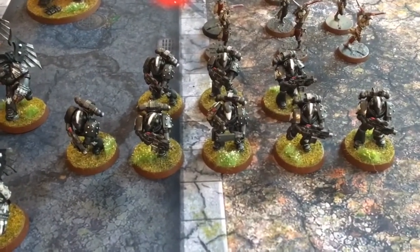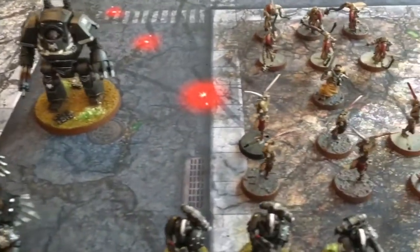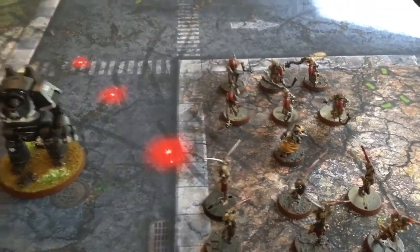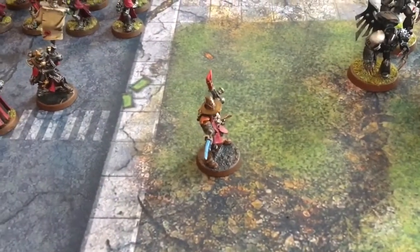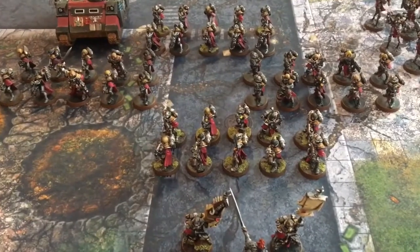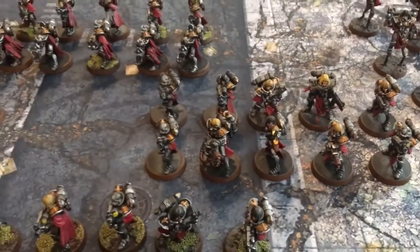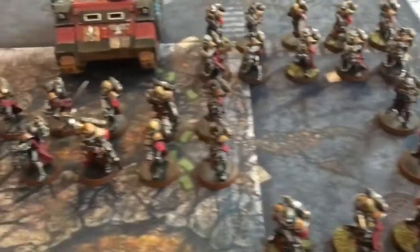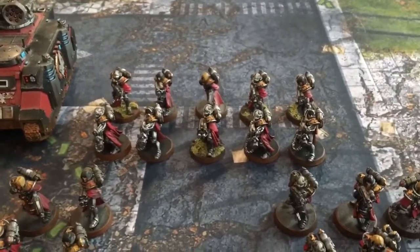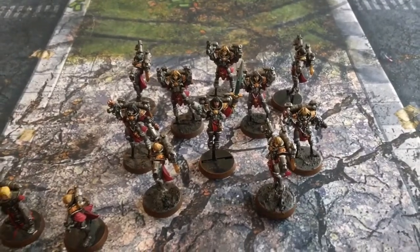There's a Sternguard squad of eight guys — the sergeant has a chainsword and pistol — and a Contemptor Dreadnought. In the battalion supporting them we have a priest with six Death Cult Assassins and six Arco-flagellants, one Xenos Inquisitor, a Canoness supported by two Imagifiers, and three squads — one with two multi-guns, the other two with a flamer and heavy flamer. Sergeants have power swords, one has a combi-flamer. They also have an Exorcist.